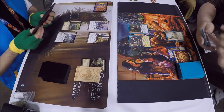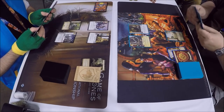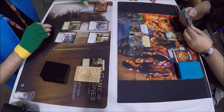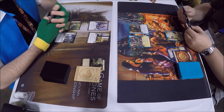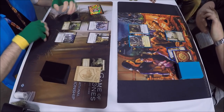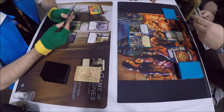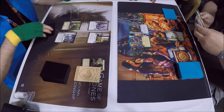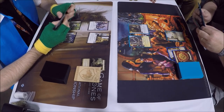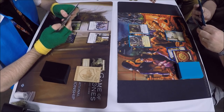On the left we have Gates of Winterfell, a Rose Road, Asha, and Septa Mordane set up for the Starks. On the right on the Lannister side we have Ser Ilyn Payne, Rickon Stark, and a King's Road. The winner of this match will be crowned United States National Champion for Game of Thrones card game second edition 2016 in the Joust format — the one-on-one format you're watching right now.